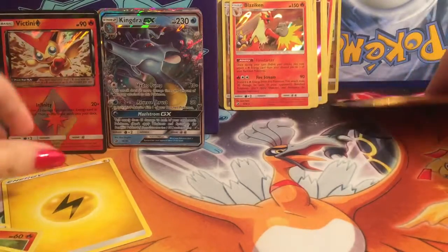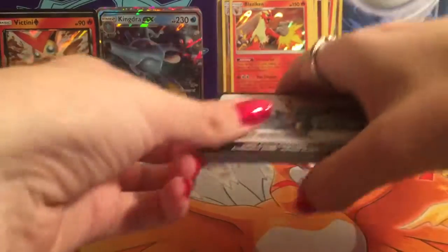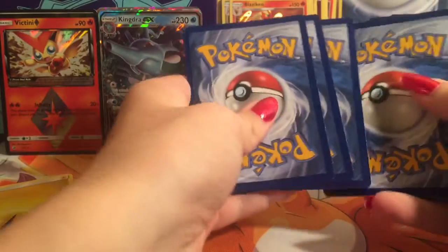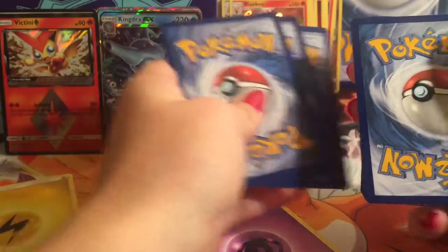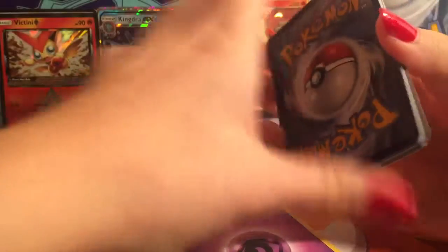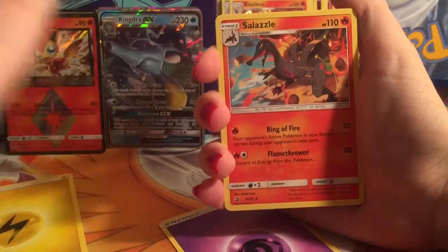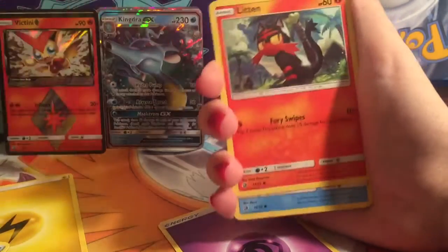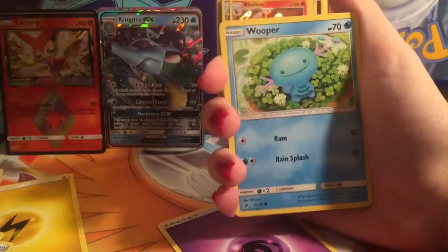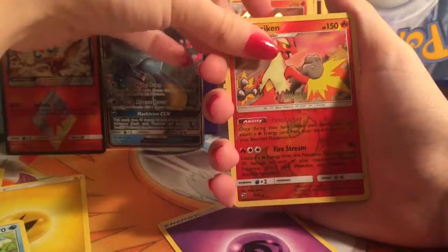Last pack — hope for some rainbow rare magic. Maybe it's the nail polish — I've never had my nails painted for any of the videos. We always do the full roll on the last pack. Psychic Energy, Salazzle, Quagsire, Heatmor, Kangaskhan, Litten, Horsea, Torchic, Wooper — Blaziken reverse rare! Blaziken, yay!